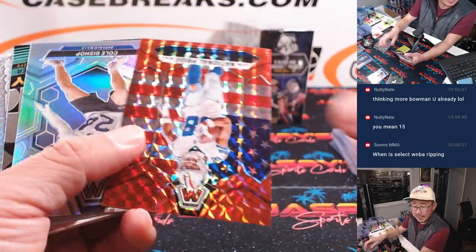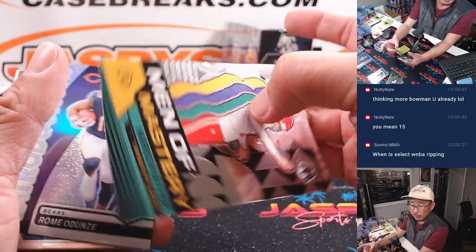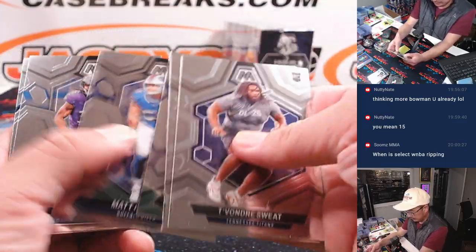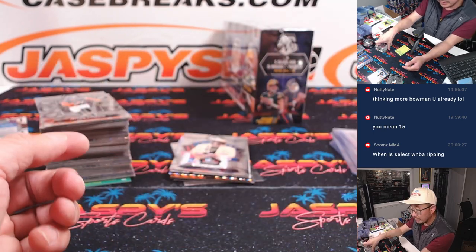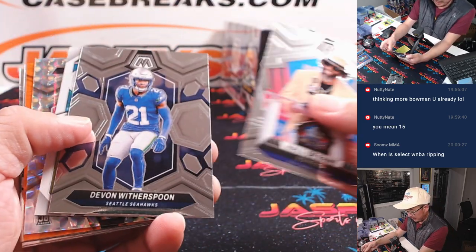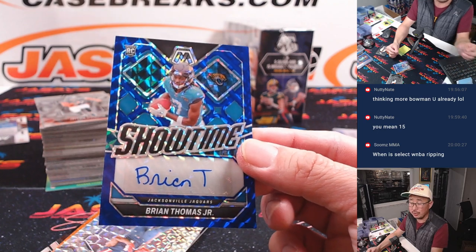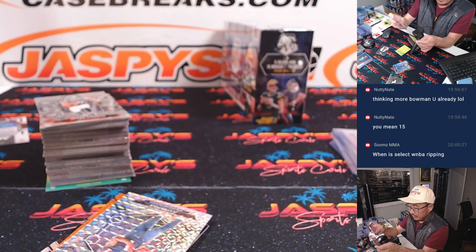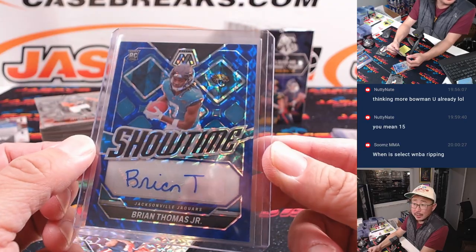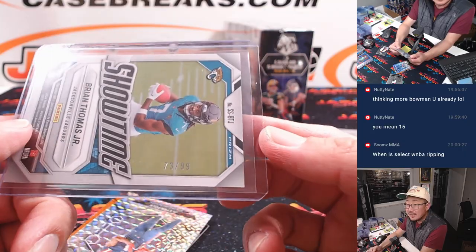Select WNBA — if you look at the schedule, you'll see exactly when that's happening — it's on Black Friday. So depending on which number you're in, you can see where it lands on the schedule. Click the break schedule and scroll down to the Black Friday schedule area and you'll see which one is happening when. Here's Showtime, Brian Thomas Jr. — nice, this speedy Jag is going to go to Colton and Jacksonville. It's a blue parallel, 73 out of 99.